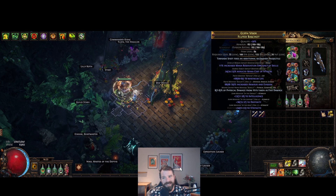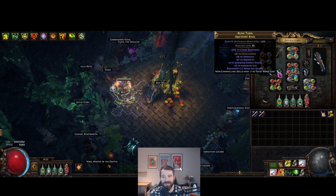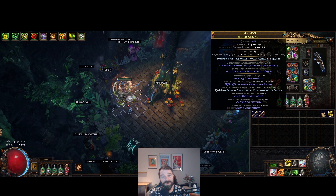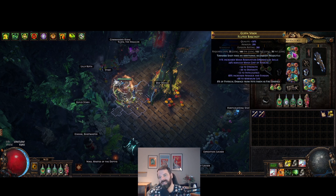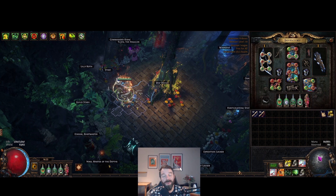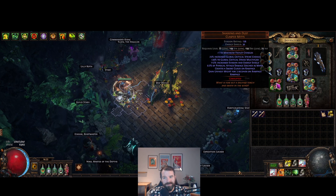For the helmet implicit, reduced mana cost of attacks is the best — best-in-slot, I think. The build doesn't get a lot of mana, which is why I've got Elrion's veiled mod on both rings. Reduced mana cost of attacks is roughly a quarter less mana to worry about. Mana reservation efficiency of skills is also useful because it gives you more mana available for your attacks.